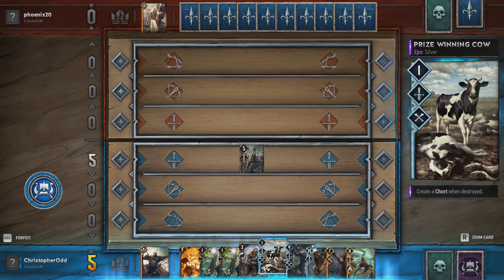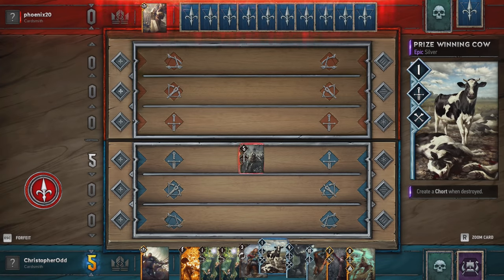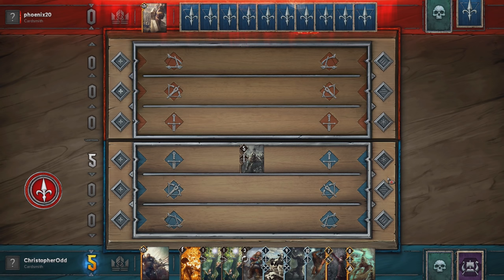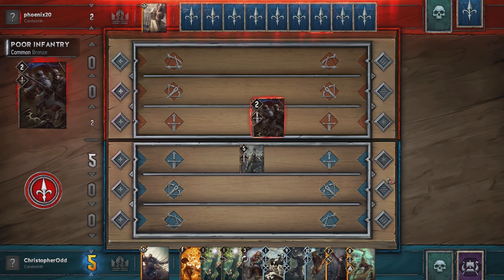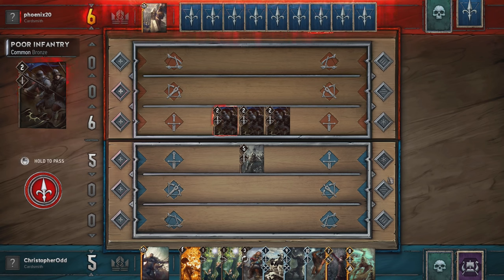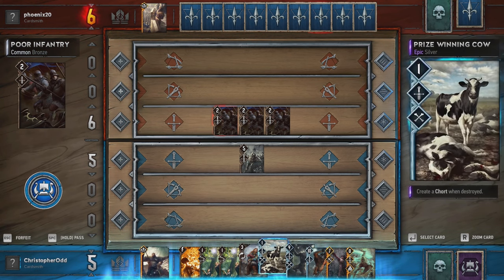Let's start with this guy. We'll throw out the cow next. Playing against Phoenix 20, Northern Realms. Northern Realms gets to make a copy — choose a bronze unit on your side of the battlefield and create a copy of it. You can try to win them all, but you won't. Okay, that's good to play. I'll give you that.